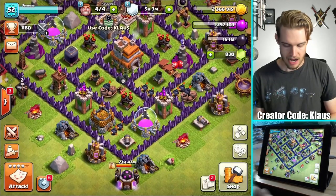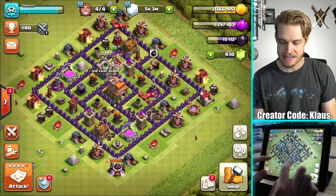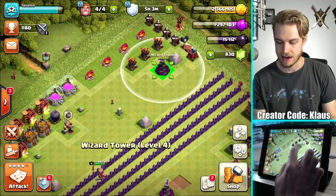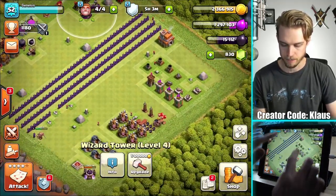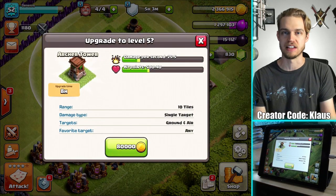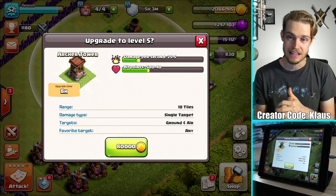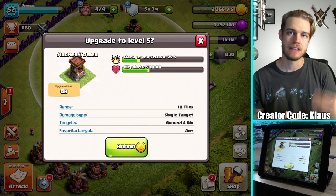I've got 15,000 Dark Elixir, but I don't quite have enough to upgrade the King — he is level 18, so that costs 18,000. Let's go into my progress base and start upgrading some stuff. Last episode I actually upgraded these Wizard Towers, and they are now maxed out — you can see with that red bar across the bottom. Obviously we need to work on these new defenses. The gold upgrade cost versus the upgrade time versus the DPS that you gain — it's just a no-brainer. Upgrading the smaller defenses gives you much more gain than continuing on the existing defenses.